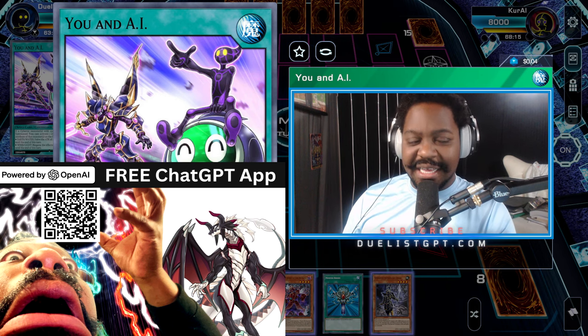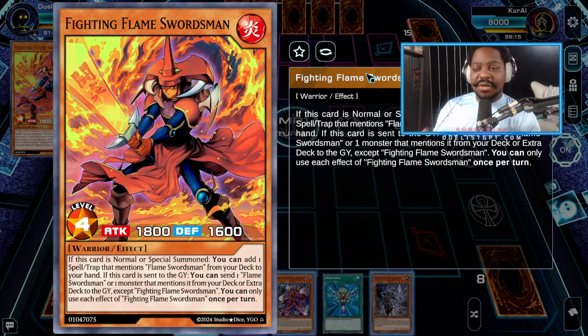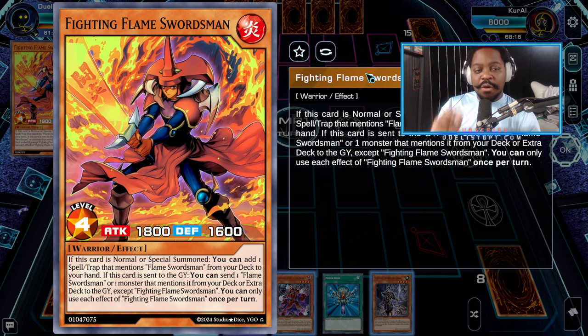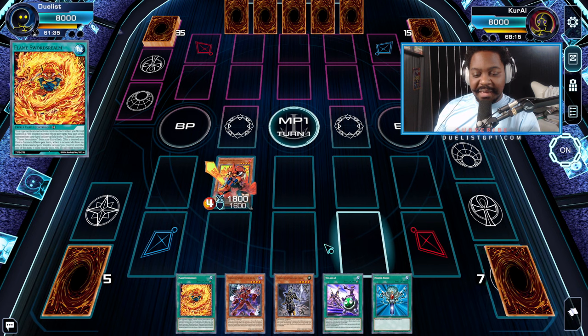First, I'm going to start off with our Fighting Flame Swordsman. As you know, this is a key starter monster, but for most people they look at it as an extender. Our goal for this deck was to build a deck that can use this as its main starter monster, but also make sure that it's not overshadowed by the archetype we were adding into it. My goal when reaching out to the AI was to find a compatible archetype that could synergize with the best qualities of both the Flame Swordsman archetype — the Link 2 as well — and completing both of those lines perfectly allows us to add the Six Samurai.